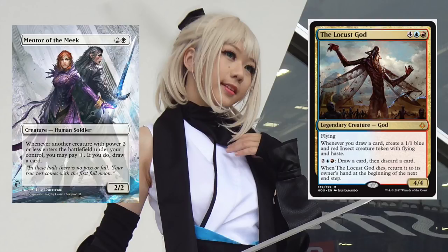Next: Mentor of the Meek and the Locust God. Mentor of the Meek costs two and a white — whenever another creature with power two or less enters the battlefield, you may pay one to draw a card. The Locust God has flying and reads: whenever you draw a card, create a 1/1 blue-red insect creature token with flying and haste. You have both in play, start creating locust insects, pay one to draw a card, and get another insect — it's an engine that gives you a ton of 1/1 fliers and continuous card draw.